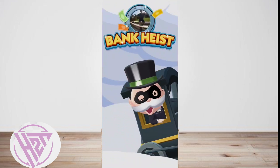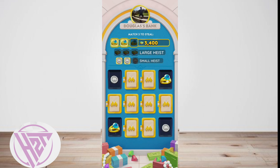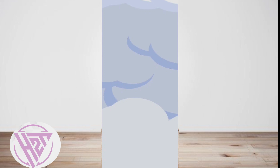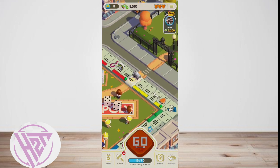Players may want to use the airplane mode glitch for several reasons. For starters, it can help them save their dice. Besides, it allows them to get their desired results and land on the tiles they want. This can help them get valuable properties, shield skins, and other useful materials.